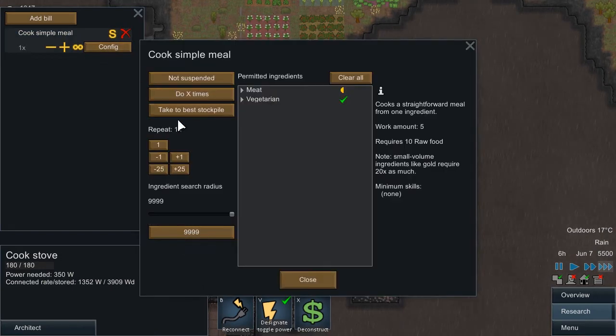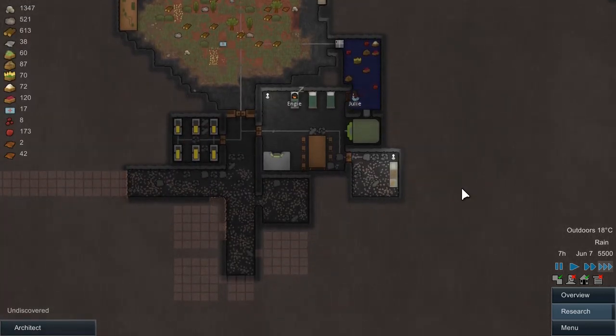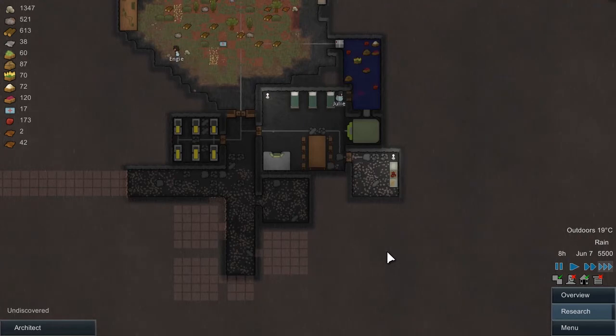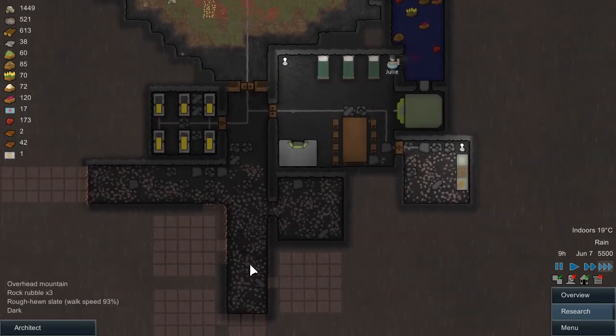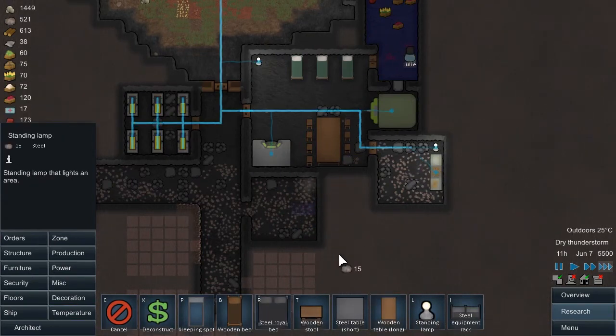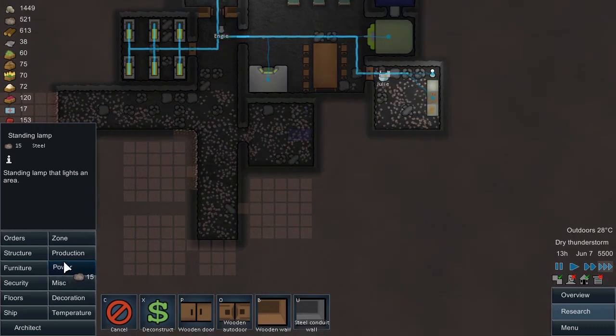Let's make sure we cook — let's try and keep a stockpile of 10 for right now. Who is our cook? Julie, our barkeep, is our cook. We're going to start getting some nice meals set up. And we have a bedroom done, so let's start putting stuff in it. And a door.